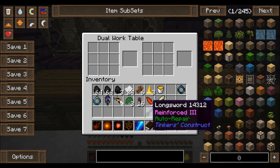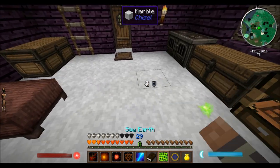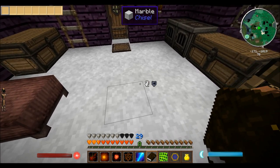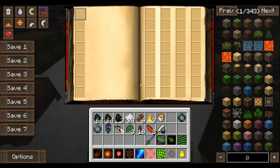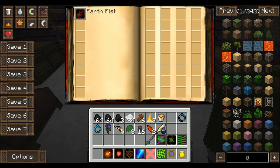Sweet. And apparently we can open this with Sneak Right Click. Oh yeah, look! We have like a mini hotbar on the top left corner there. I'm not sure how we change it. So if I Sneak Right Click, that opens that up, and then I can start putting these in there.